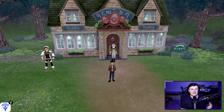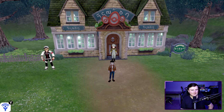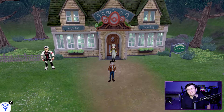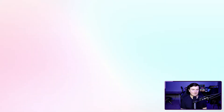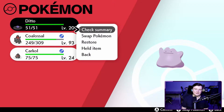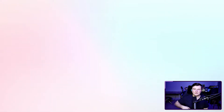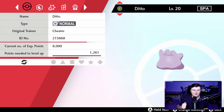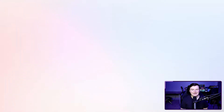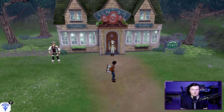The Masuda method has been around for a while and is named for Junichi Masuda, currently high up at Game Freak. What you're going to need at its most basic level is a Ditto — and you want it to be a foreign Ditto. As you can see, I have a Spanish Ditto, shout out to my friend Abe for helping me obtain it.